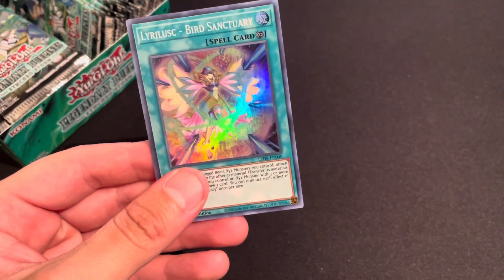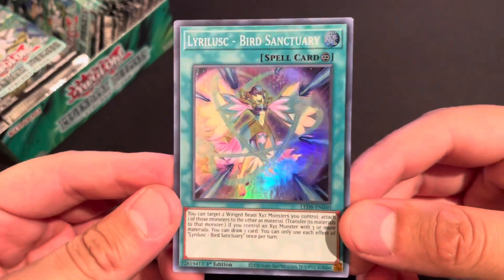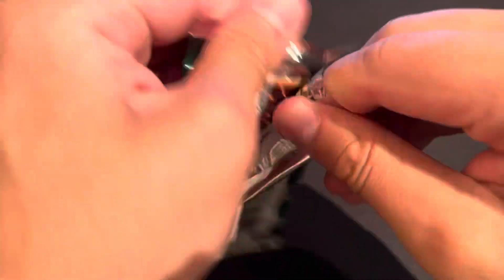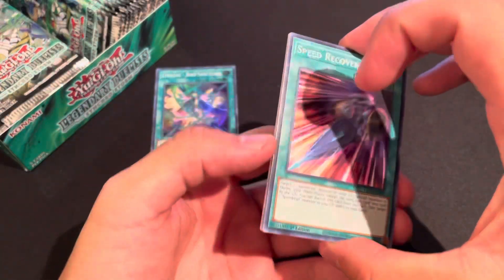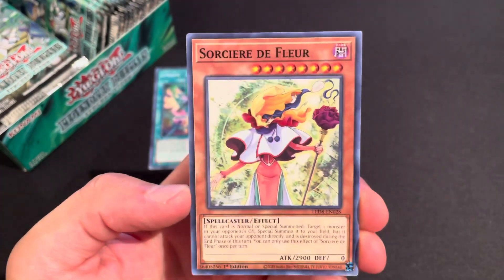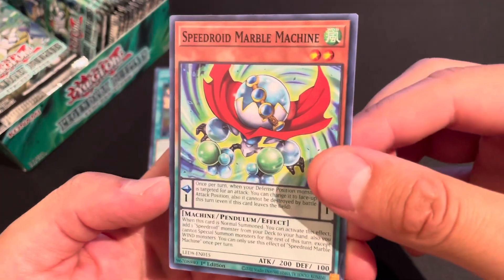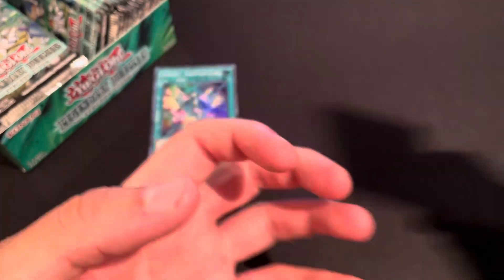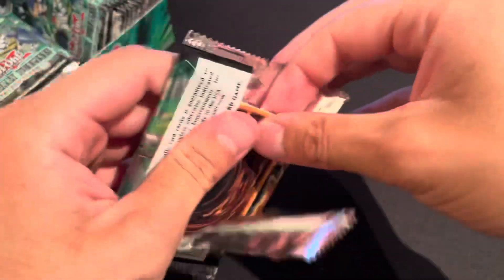This is one of those sets where you're not guaranteed a holo in every pack. Hopefully we get some good stuff. Next pack — I don't know how many ultra rares you're supposed to get in this set, and I don't know if the ghost rare takes up an ultra rare slot. We got Lyrilus Cobalt Sparrow, Sorcerer de Fleur, Speedway Marble Machine, and Synchro Dilemma for our rare.